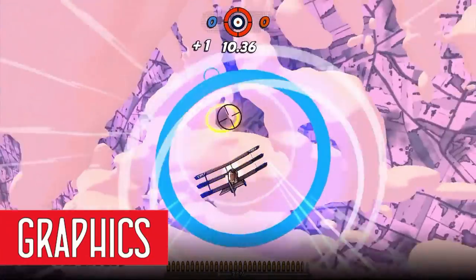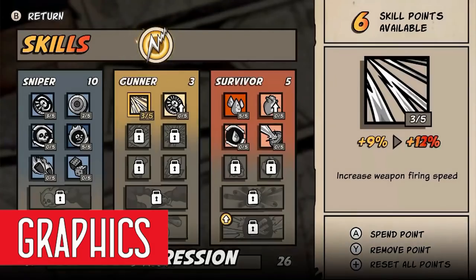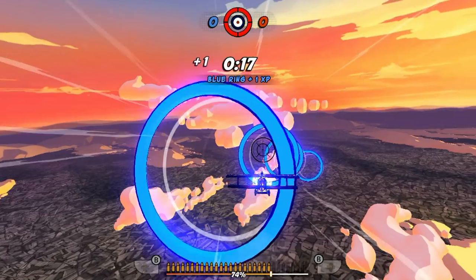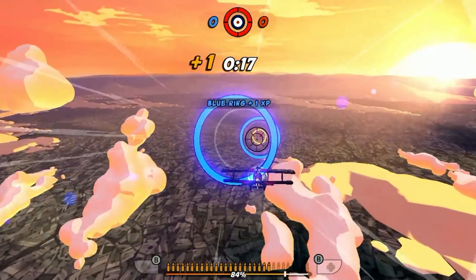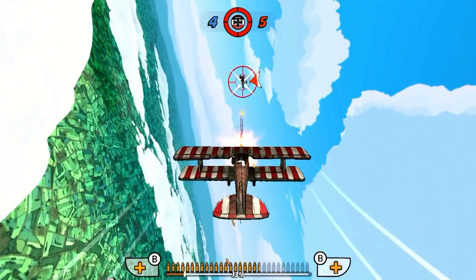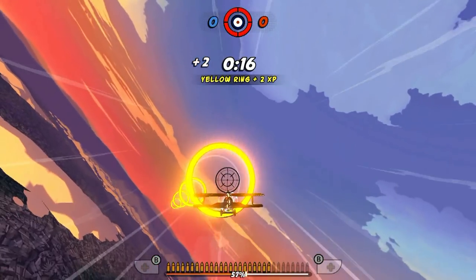So about the graphics — they are gorgeous, breathtaking. The levels are just a swap in color palette, you will kind of notice that. But the lighting and the colors and the clouds all look exceptionally good in this game. The characters are cel-shaded style. The sky and the clouds are really well done. Everything is really pretty — the sky, the city underneath you, the clouds, shooting down your enemy. It's such a nice little game.